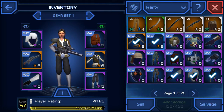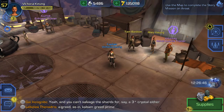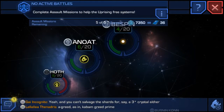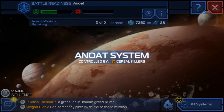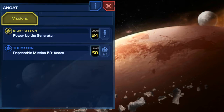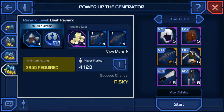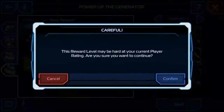I doubt it, but never hurts to try. It's gonna be on Anoint. Story mission level 34: Power Up the Generator. Mission description: the only thing you have left to do before you can get to the dissident base on Anoint is to activate the power generator. Sounds very simple, right? What could possibly go wrong?